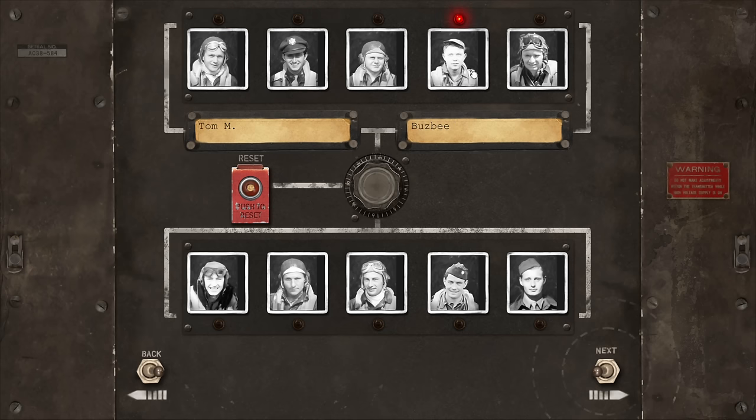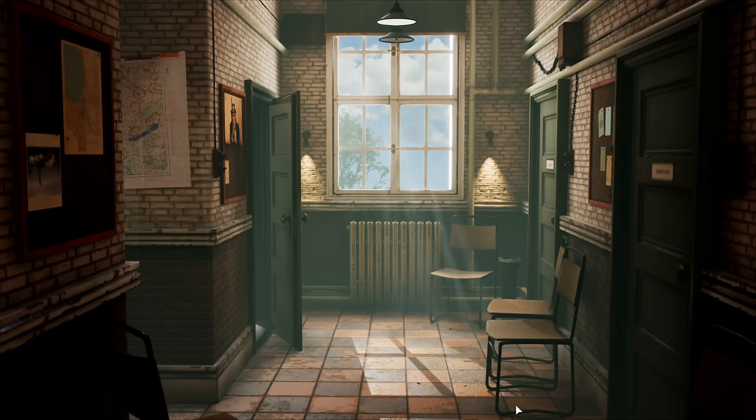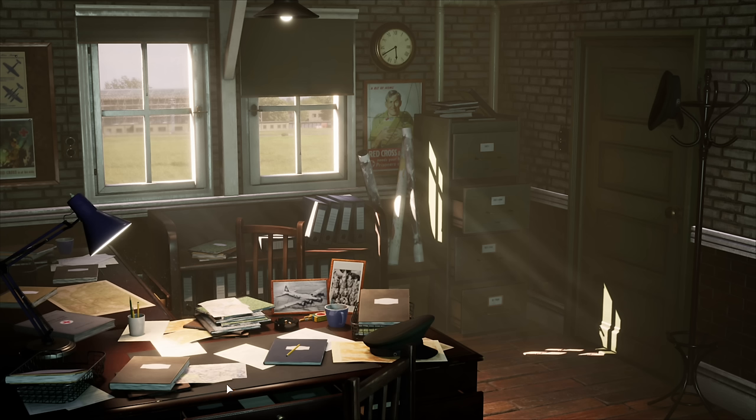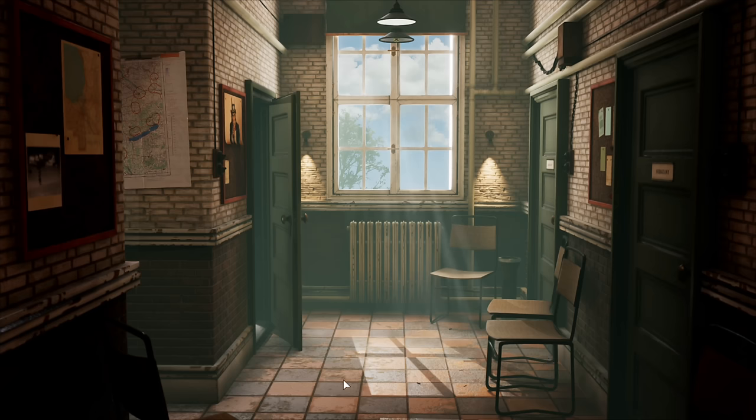Here we've got our crew and you can rename them however you see fit. You can reset them if you want to change the photos and such, but we'll just go with what we've got. And you come to the very familiar office building. You've got the Squadron Commander's office, the operations room where you plan your missions, and as captain of the bomber we can go into our own office. You can also go outside to check out the aircraft, look at the bomber information file, the first aid station if crew gets injured, and check the mail. We're a new rookie crew, so let's head into the briefing room.